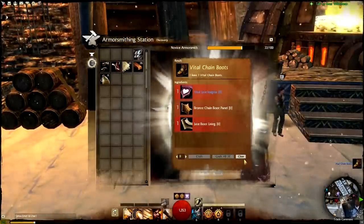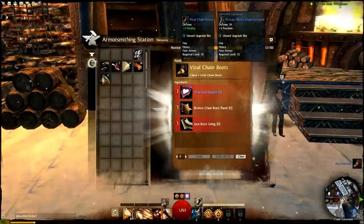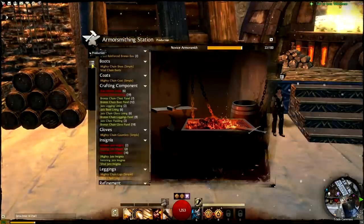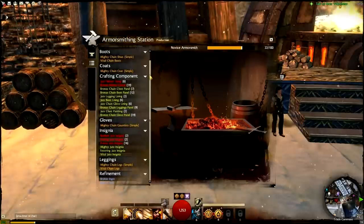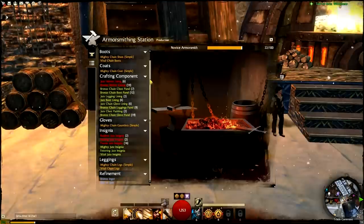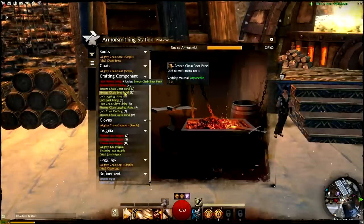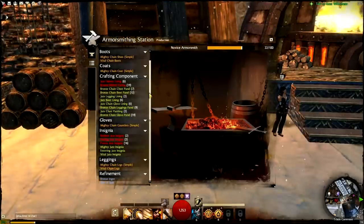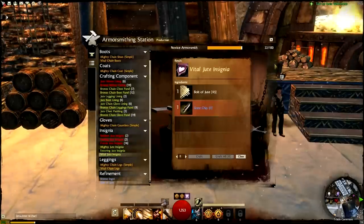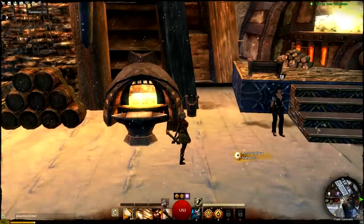Now, if you've stuck with me up to this point, your patience is about to be rewarded. Up until now we've been covering the very basics, and now it's time to talk about how to maximize your crafting experience gains using the discovery tab. I chose to level armorsmithing and weaponsmithing, and because of that, metal ore and trophies were always in short supply. That means that anything we can do to make best use of those items in order to progress our crafting skill is good knowledge to have. There are two possible scenarios you might find yourself in.